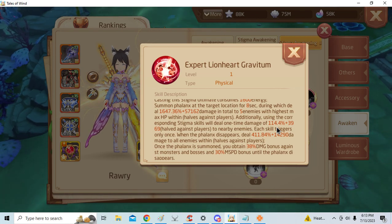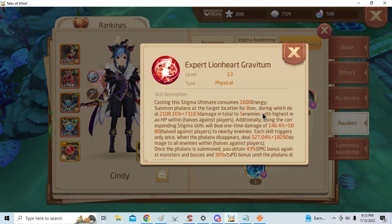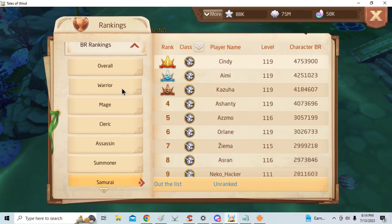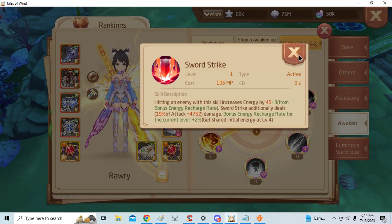It summons a Phalanx to the target location; additionally, using the corresponding Stigma skill will deal one-time damage of 114.4%. Each skill triggers only once, and when it disappears it deals 11% damage. Checking Samurai — I'd say it's pretty decent, with a 43% damage bonus. It's pretty good, but the class still needs work. Just because they got good Stigmas now doesn't mean they're a good class.